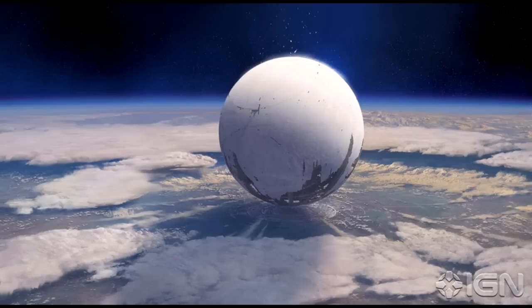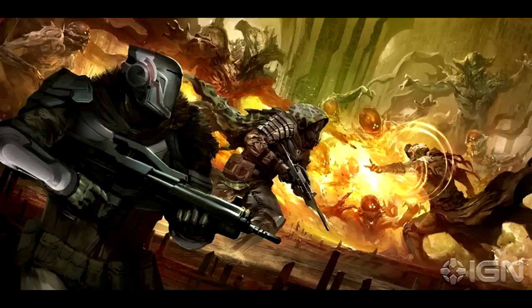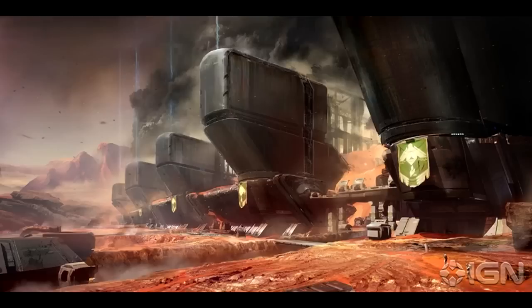First things first: the giant ball that is hanging over the Earth — that thing is called the Traveler. I am not sure whether it itself is the Traveler or whether it is the ship of the Traveler, or whether it is alive. They said in the video documentary that some speculate that it died, giving its life to save humanity. It's parked over Earth, and the last remaining human city, filled with all the vestiges of humanity in the universe, is underneath it, surrounded by a giant wall and guarded by the Guardians.